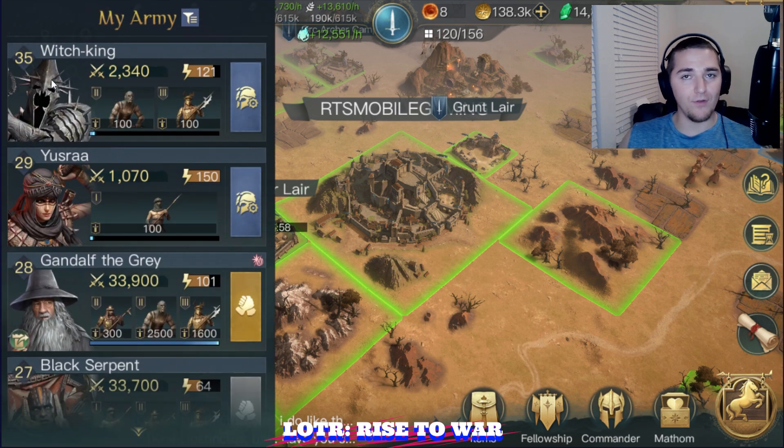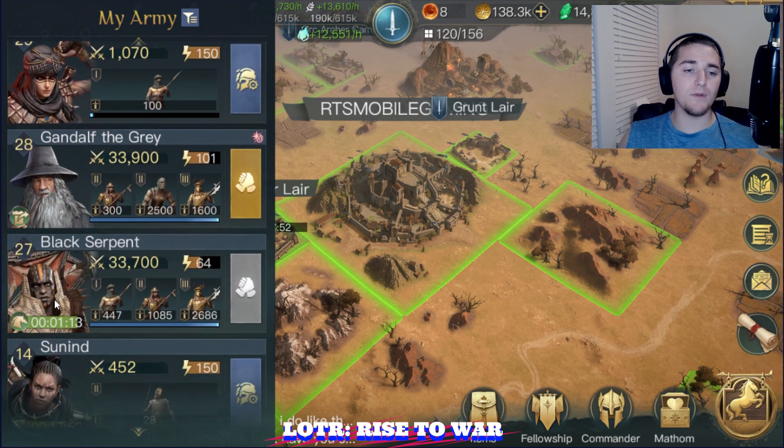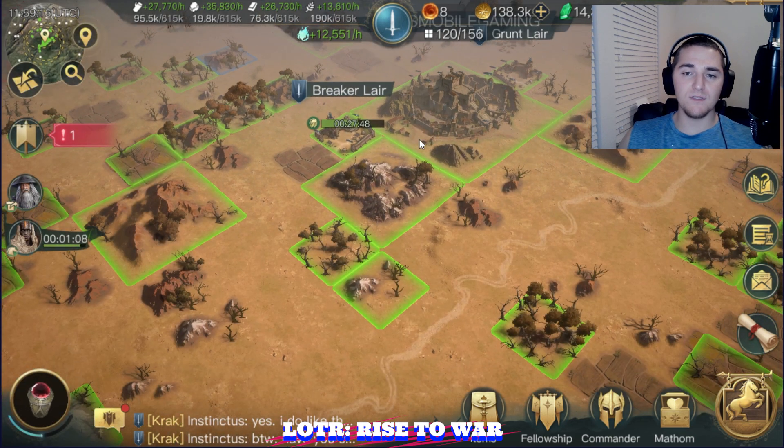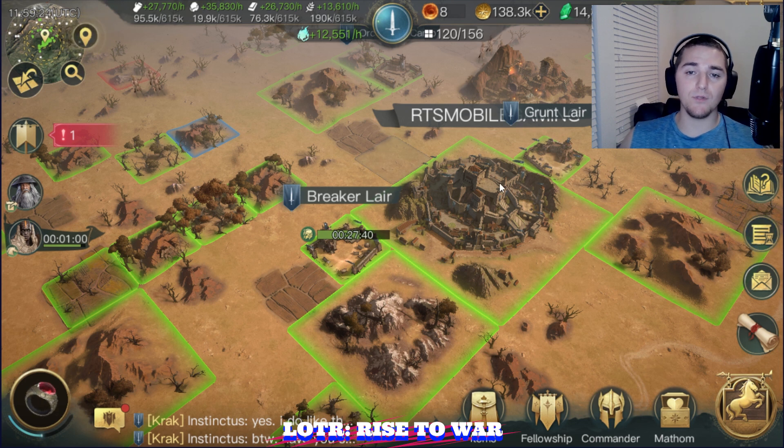My Witch King is Level 35. Ysra is Level 29. Ganon of the Grey is 28. And Black Serpent is 27. I did take 5 or 6 200 power tiles yesterday and I decided — timeout — it's costing too many troops and costing too many resources to capture those.